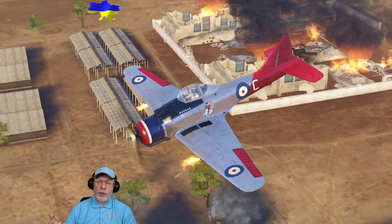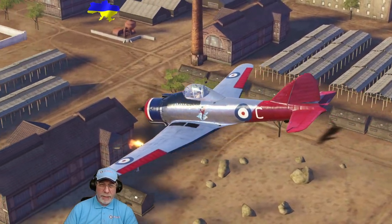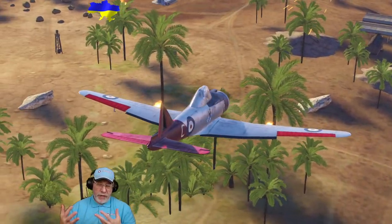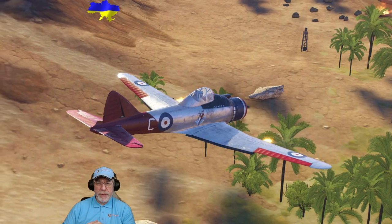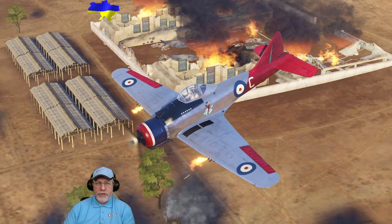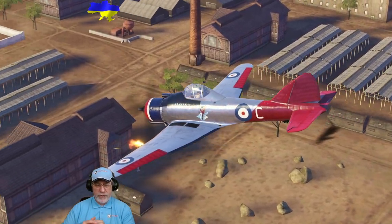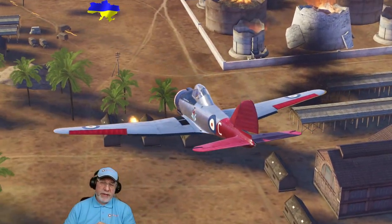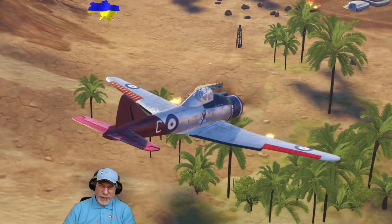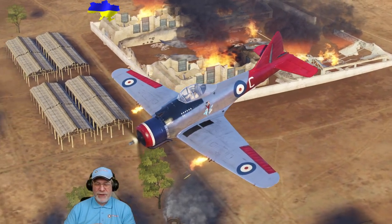That brings me to the end of this look at the Bristol 146. Stock, this aircraft is quite an ordinary experience in the game, but as soon as you specialise it, it comes alive. I've shown a maneuverability build which I recommend to less experienced players, and a speed build for slightly more experienced players — which hadn't occurred to me as viable until I had a really close look at the statistics. It shows the kind of flexibility that specialisation can bring out, which was the point of this video. I hope you found that helpful — until then, this is The Noble Q, signing out.